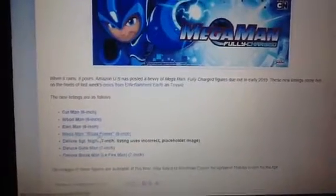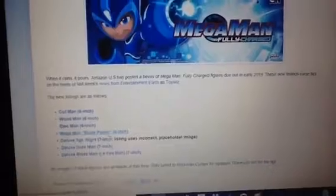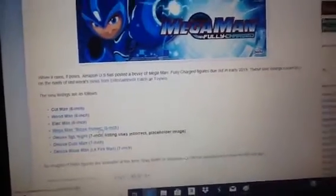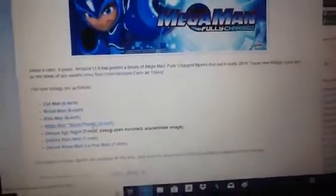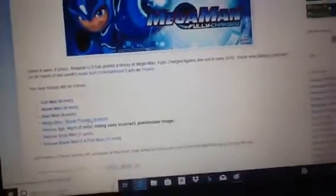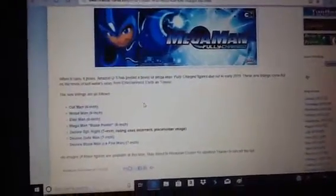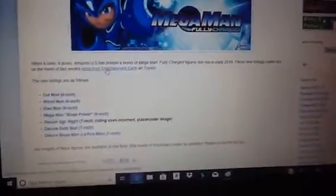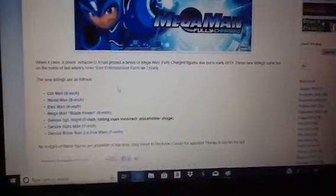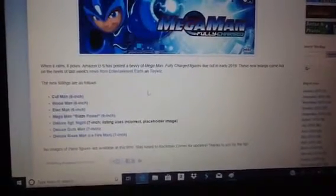Next one is Megaman Blaze Power — or Megaman's Fire Power. That's what the toy calls it. Apparently they can't call it Fire, because Jazwares forgot to put the name, or got the name wrong. I'm not sure. We better wait to see Toy Fair 2019 to find out. It's going to be the repaint of the regular Megaman, which you saw in my earlier video. I guess it might be interesting to pick up.